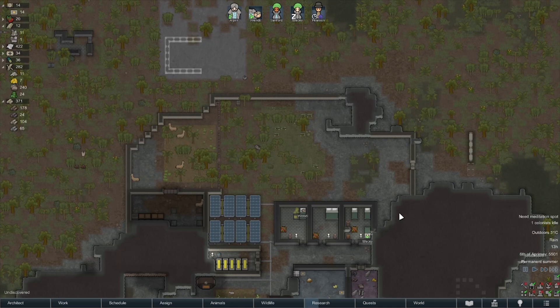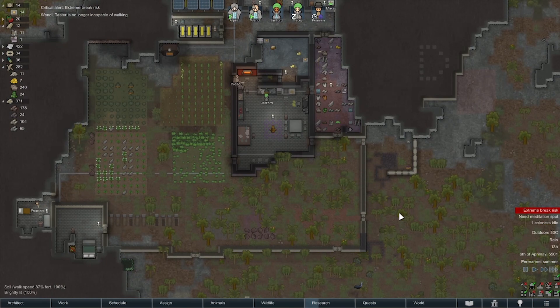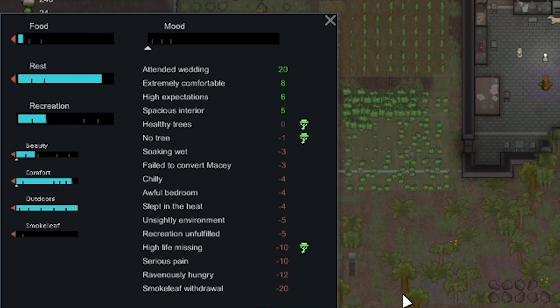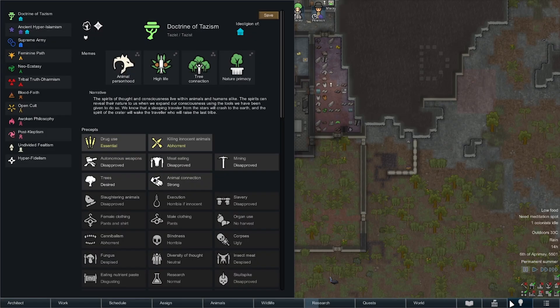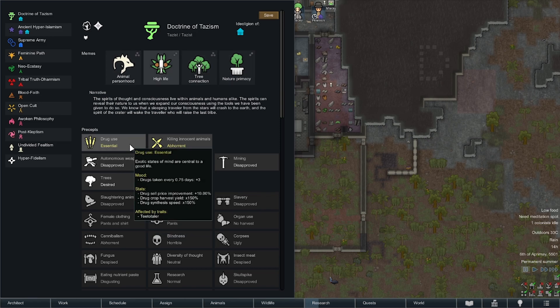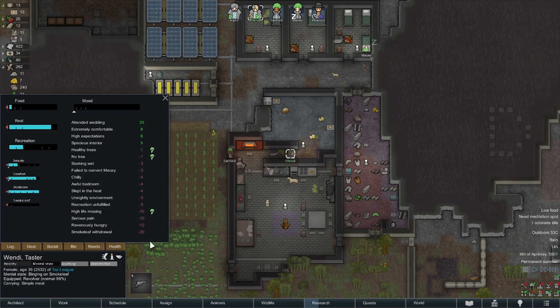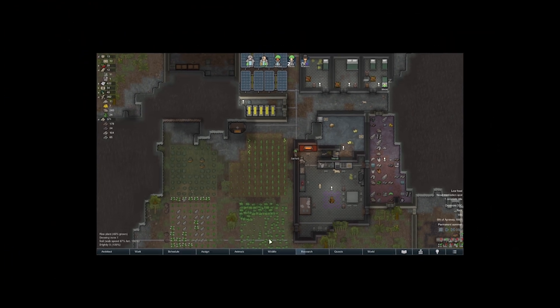We made a little bit of progress. We didn't get the defences that we wanted up, but at least we got something. I think as a lesson plan we hit all the things. Wendy's going to have a breakdown — is there anything we can do to help you? So she's high life missing. I should be altering my conscience — it's not right to be sober for so long. Drug use essential. Do we just need more drugs? Drugs to be taken every 0.75 days. Did she just miss out? She has some horrible recreation. Yeah, okay, that's my fault — slept in the heat, that's my fault. Failed to convert Macy. Okay, I get the picture.